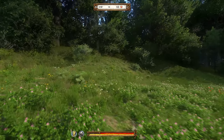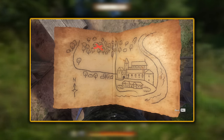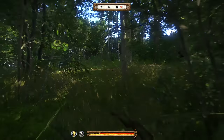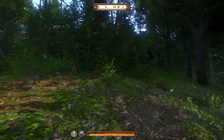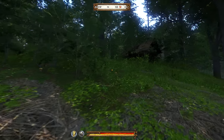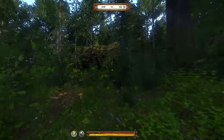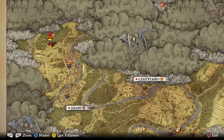In numerical order, first we have treasure map 1. It's not too clear where it's pointing you, but it is actually quite easy to find. We need to head into the woods to the north west of Sasao. Shortly after entering, we'll walk up a little hill and see two ancient burnt out houses — this is where we need to be. On the map, I'm standing to the north north west of Sasao and the Sasao monastery.